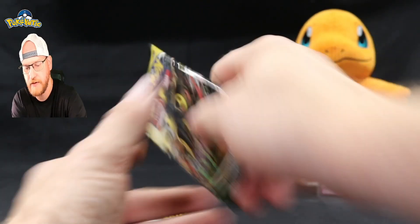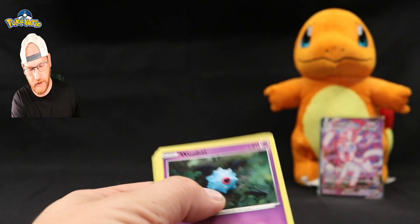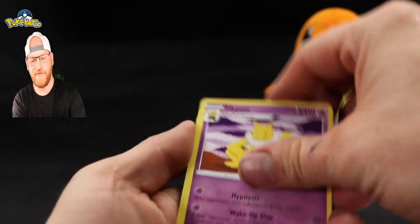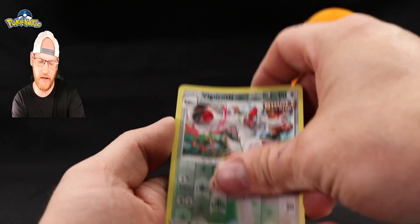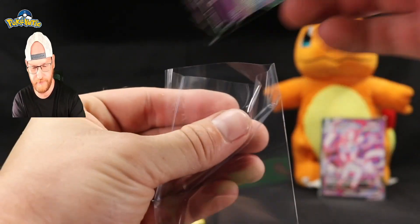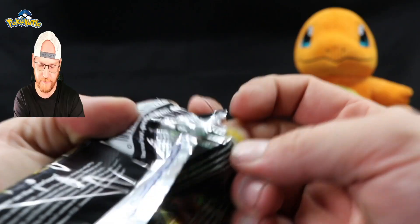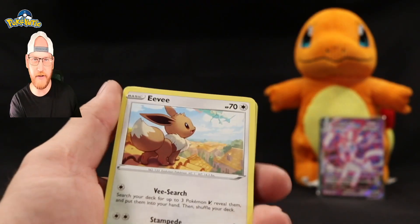Super happy about that — we've talked about it a few times on this channel. Obsidian Flames is hopefully going to be really good; they had the Charizard cards revealed. Hopefully it won't be a terrible set and pull rates can be decent. There's also a Sylveon V happening tonight it seems. This is the V and V-MAX, so not great. Obsidian Flames — excited about it, especially Charmander being the Pokémon on the ETBs and kind of the front and center of it all.